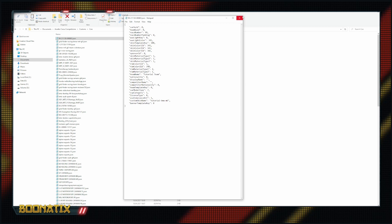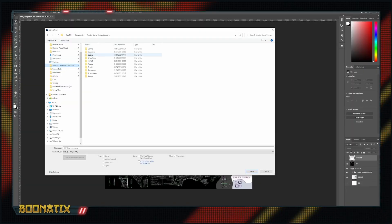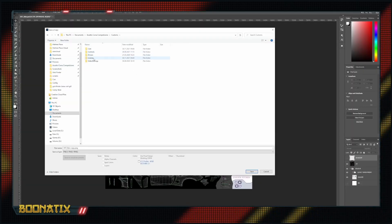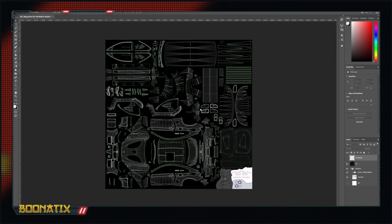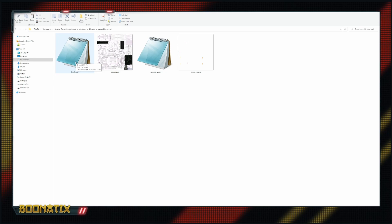After that, we can work on our custom livery and save the PNGs. I usually recommend two separate layers: the decals PNG and the sponsors PNG. We also want to include the materials JSON file for the decals layer and the sponsors layer if you want glossy, matte, or other finishes.